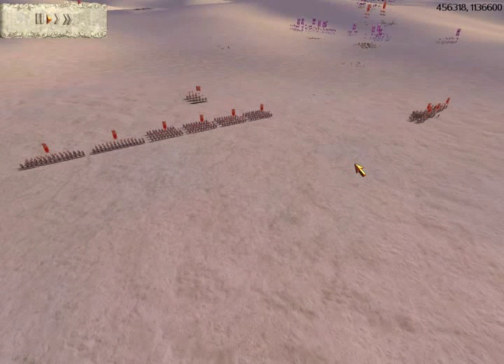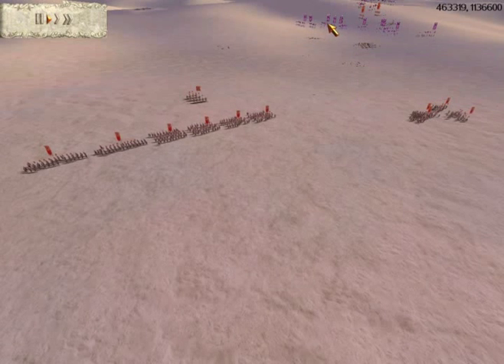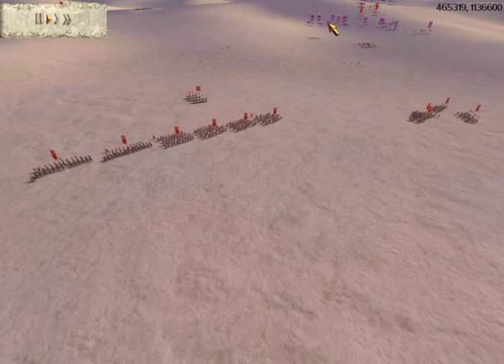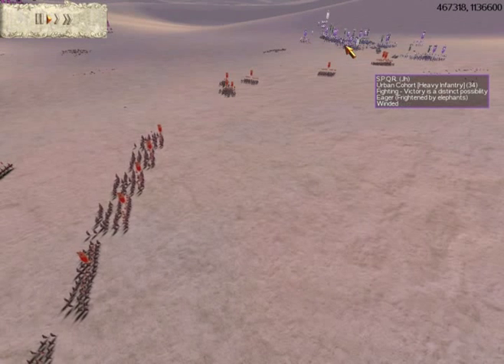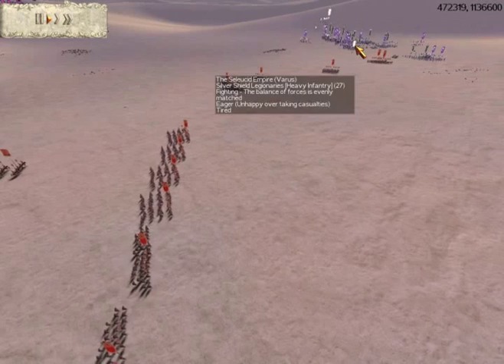To give you a brief rundown, my opponent is — well actually there's three different opponents. I have the Parthian army here, I have the Senate and People of Rome's army, and then the Seleucid Empire.